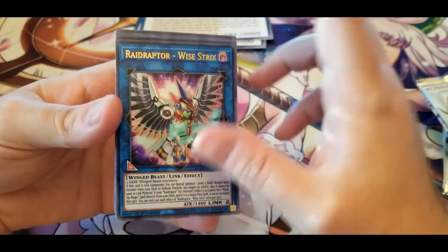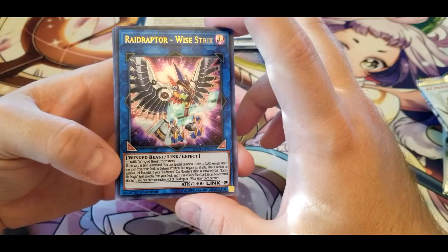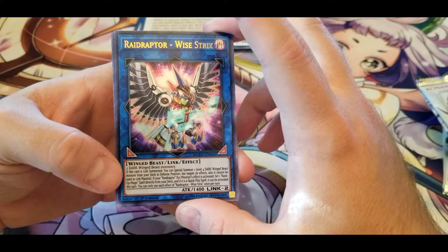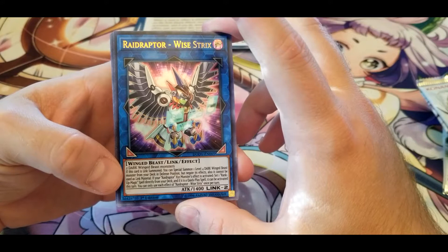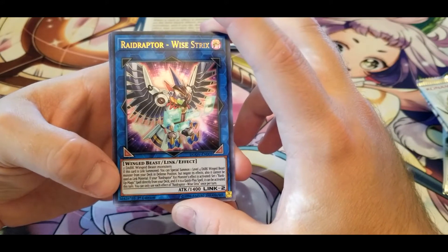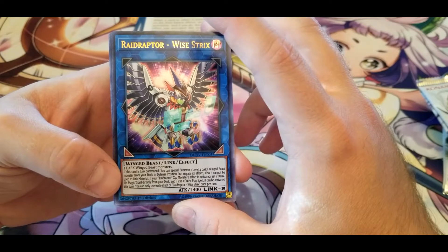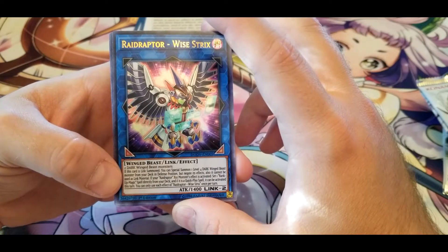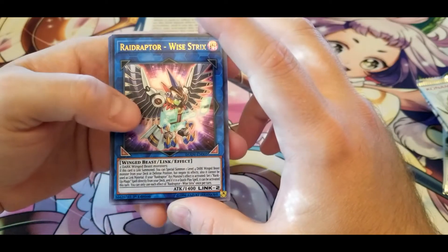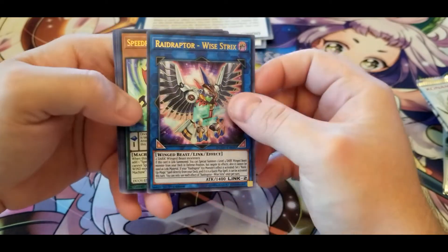Raid Raptor - Wise Strix — two DARK Winged Beast monsters. If this card is Link Summoned, you can Special Summon one Level 4 DARK Winged Beast monster from your deck in Defense Position, but negate its effects and it cannot be used as Link material. If a Raid Raptor Xyz monster's effect is activated, set one Rank-Up Magic spell directly from your deck, and if it is a Quick-Play spell it can be activated this turn. You can only use each effect once. Not bad — it pulls out another body and fetches another spell from your deck.